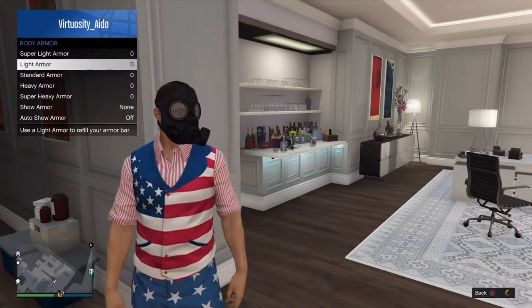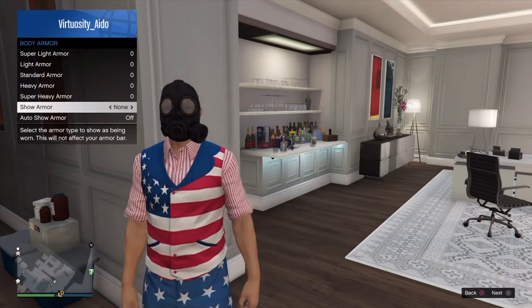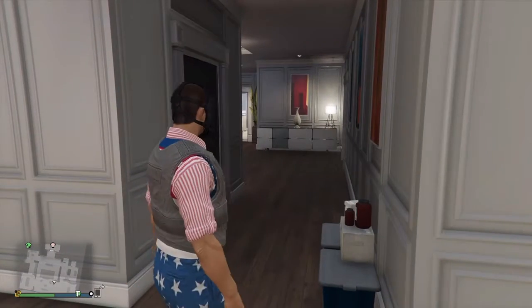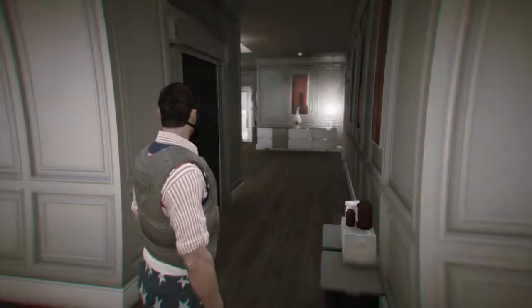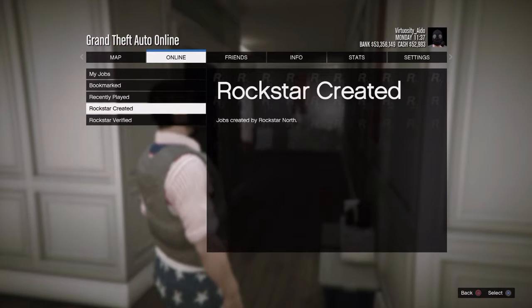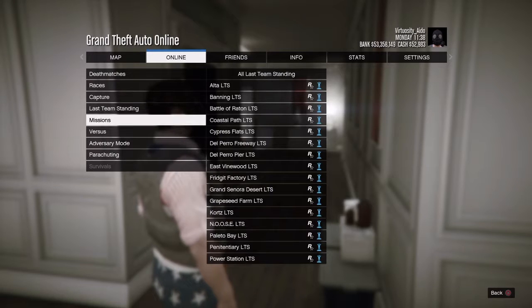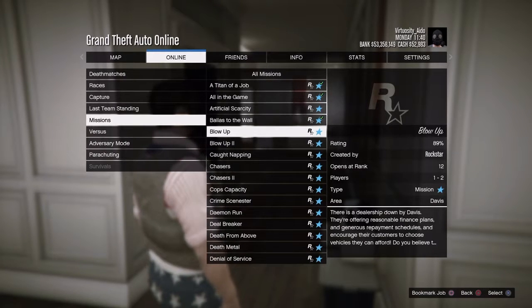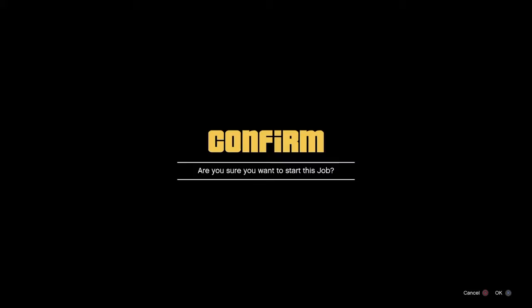Next you want to go to body armor and then show armor — super light armor. Then you're gonna want to load any Rockstar mission. I would prefer one that no one would play, like Blow Up — I don't think anyone's gonna play Blow Up.